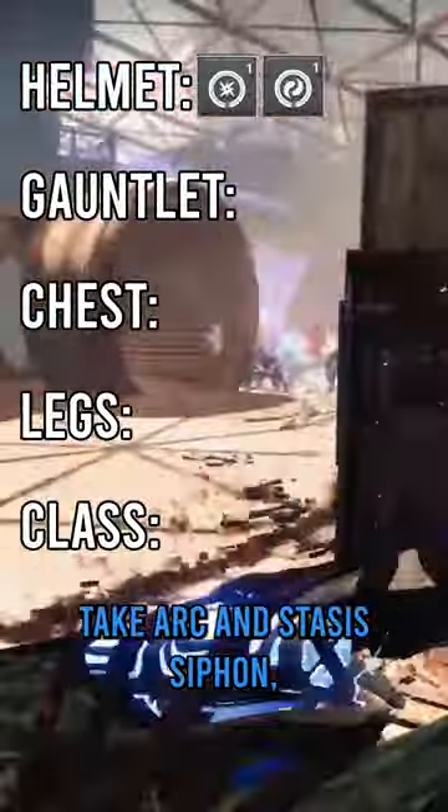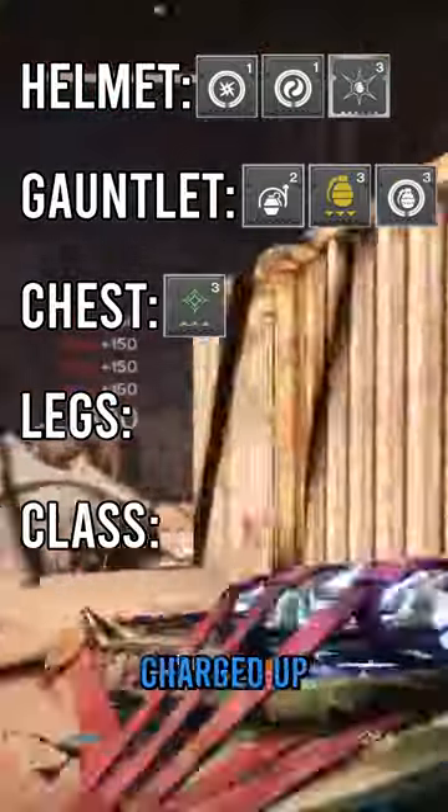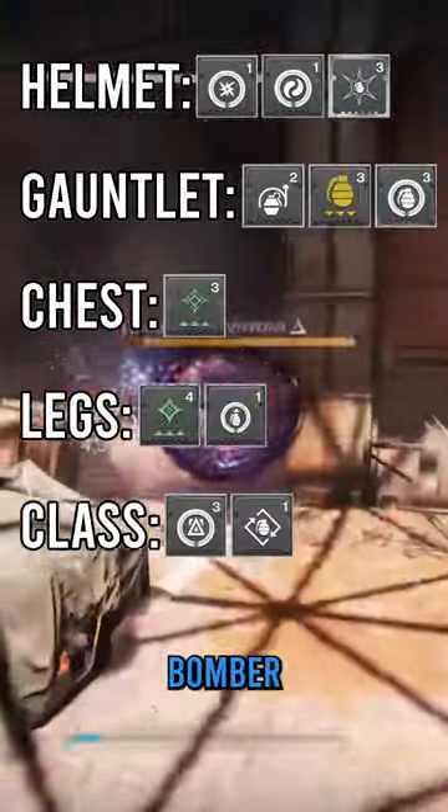For Armor Mods, take Arc and Stasis Siphon, Ashes to Assets, Impact Induction, Grenade Kickstart, Firepower, Charge Stubs, Stacks on Stacks, Innervation, Reaper Bomber, and Powerful Attraction.